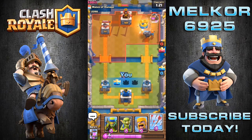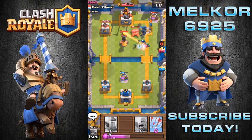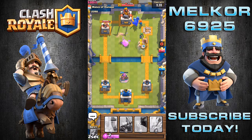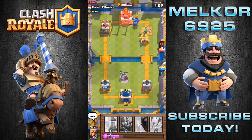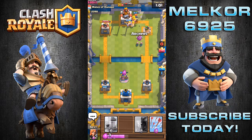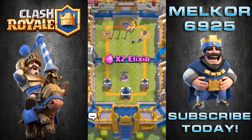Down goes that tower in quick effect! I'm going to drop down those spear goblins to take down that cannon — hopefully we take down that inferno tower and move straight on to the tower itself. That tower is going to crumble. Do they have anything to counter this, or have they given up already? It looks like they have given up — an easy three-star victory with a brand spanking new deck!